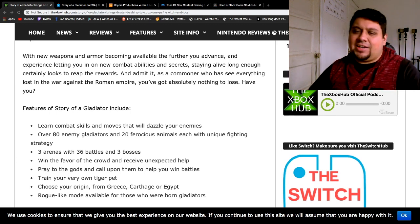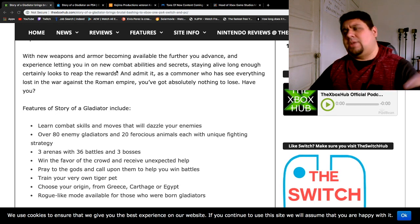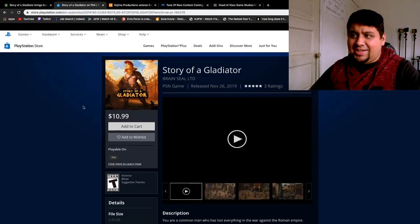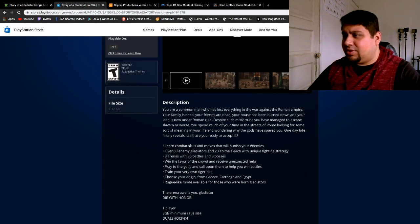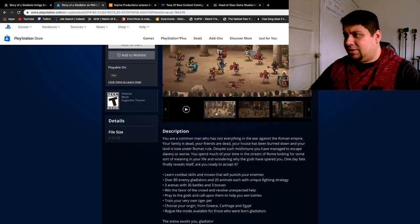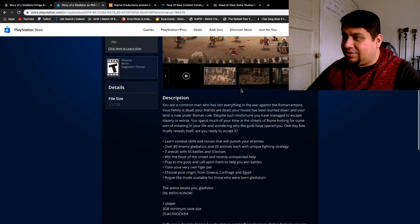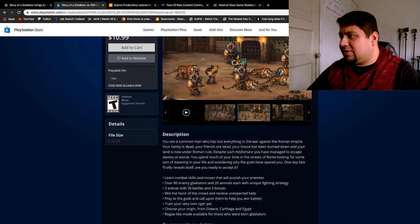A Story of a Gladiator is actually a small indie title. It doesn't cost that much money — I believe in pounds it's like $10, but it is available in the U.S. and it's only $10.99. Here's actually the page I have for you guys — $10.99. It's set in this gladiator world, and it is not multiplayer; it is a single-player experience. However, there are all these different characters you can portray.